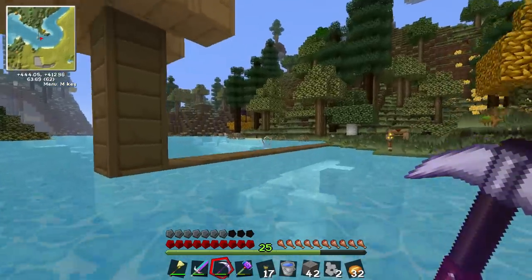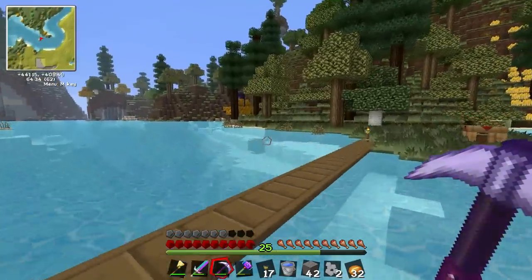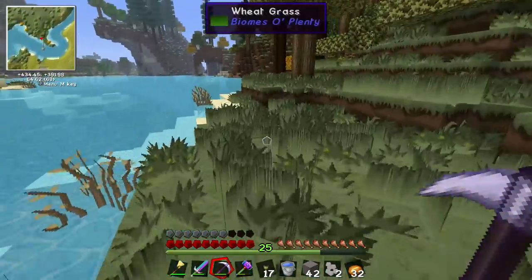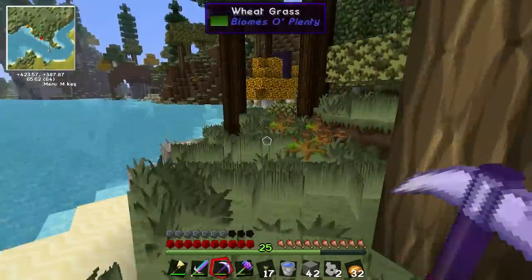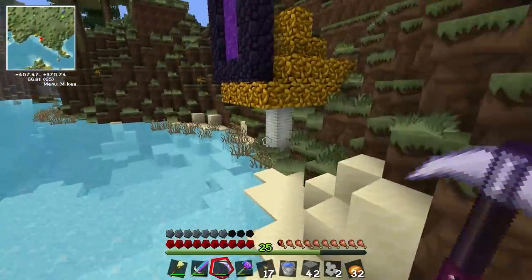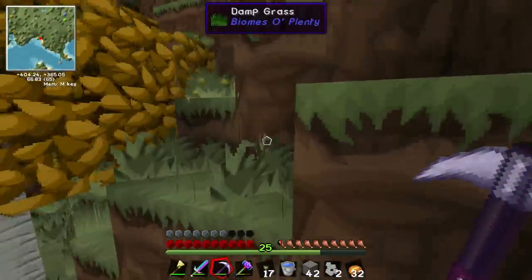I've got an inordinate amount of junk in my adventure. I've just dumped it all in the sorting chest which won't sort anything because we haven't built any kind of decent sorting system at all. It doesn't understand all these new things. It's like us.